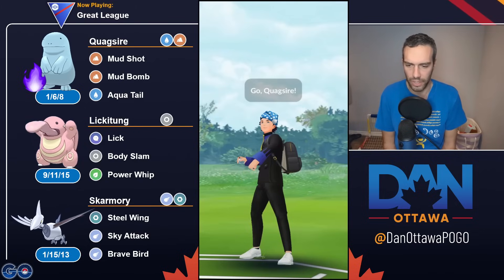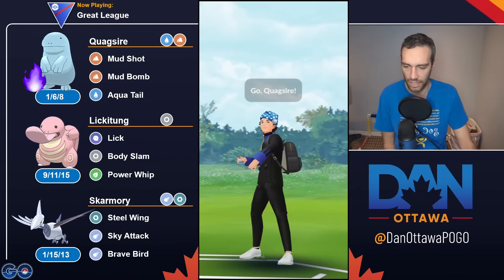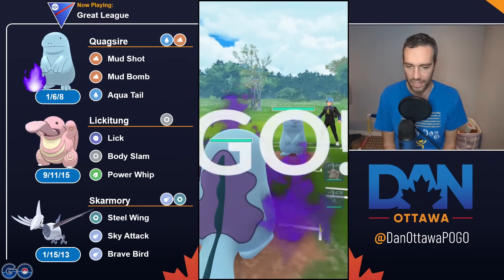But the same concept — Quagsire is only weak to Grass. Skarmory is going to deal with Grass. Skarmory is weak to Electric and Fire, and has a tough time against Steels. Quagsire deals with that, and Lickitung as a save swap. Not a hard team concept, but a very effective one. This is just a very old school team to put together.